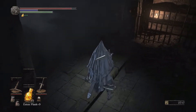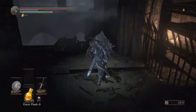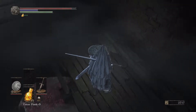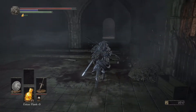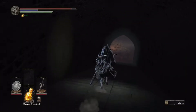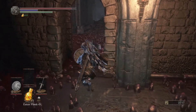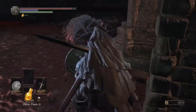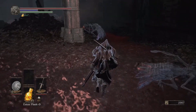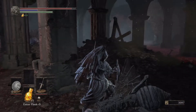I have to... damn it. I have to log on to them, so... Look at this thing, that's gonna drop. Well, then let's take the shortcut - the hidden path. In the hope that they don't attack all at once.